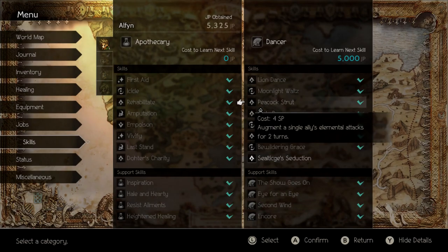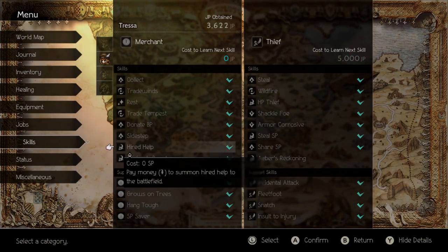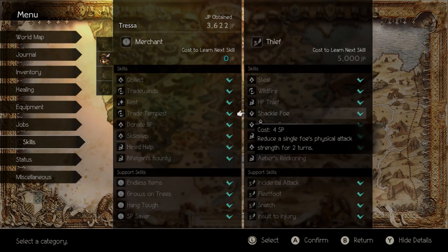I'm mainly going to be using Alfin with Peacock Strut, and if I'm not using Peacock Strut I'm just going to be concocting with him. Tressa I'm just going to make her use Hired Help a lot and Shackle Foe - that's really it. Anything else is extra.